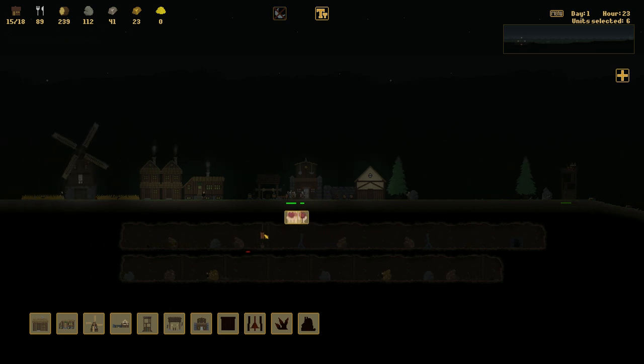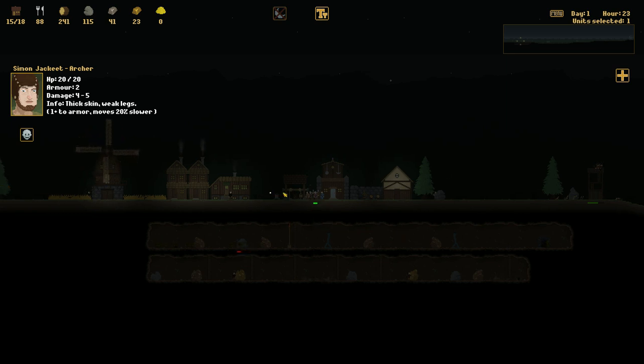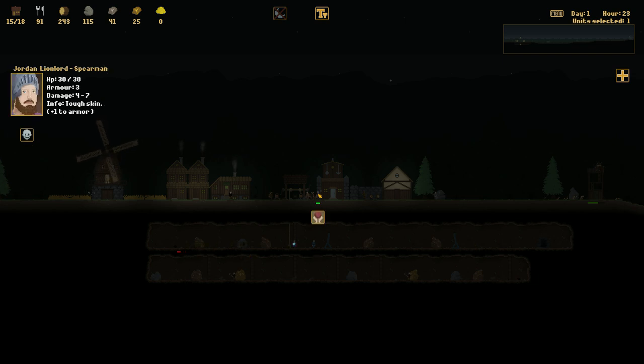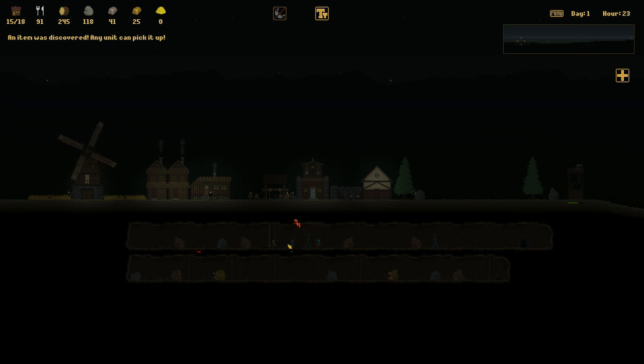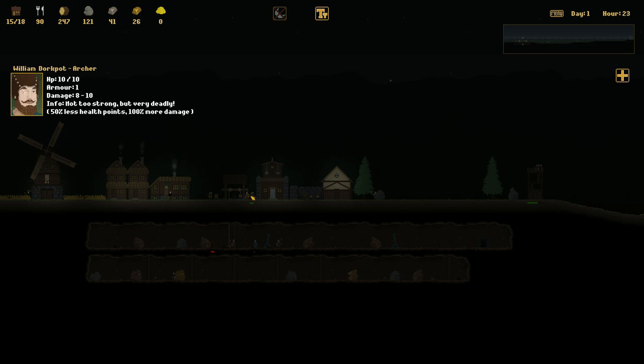Those guys are fine. We want our melee to go down first, I think. There's a spearman, our healer, another spearman, and a qualified iron miner. Our healer is getting beat up. We survived that — I wasn't expecting that. At least we're okay now. Let's bring our archer back over here — I don't think we need them in that position.